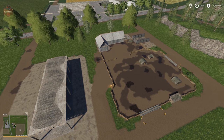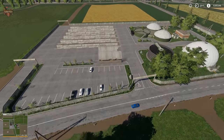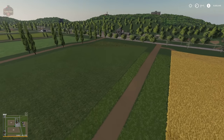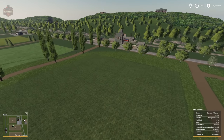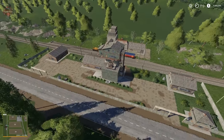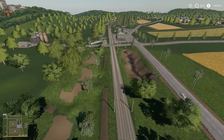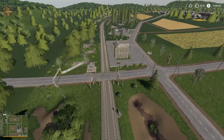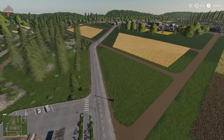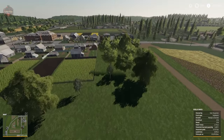The pig area is essentially the Farm Sim 19 pig area with the building changed out. Next to it is the biogas plant. There's another sell point — the transport company — and another fuel station. It seems they really liked their fuel stations!